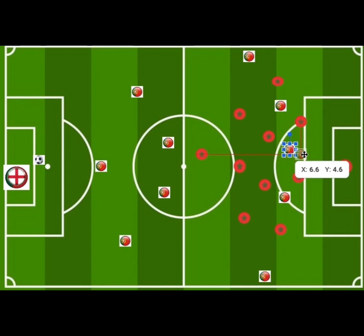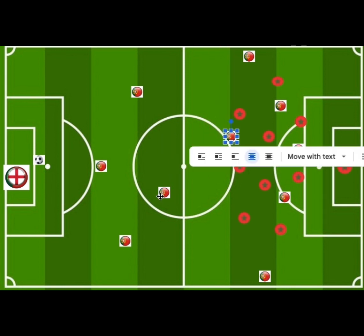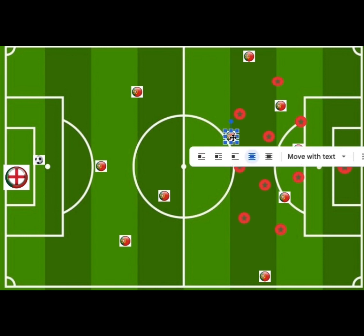The 2 players in midfield operated with one going up and one staying down, creating a diagonal shape in the middle. The player staying down acted as a deep-lying playmaker, responsible for mostly collecting the ball. The player higher up is known as a box-to-box midfielder, joining the attack to create more options in the middle.